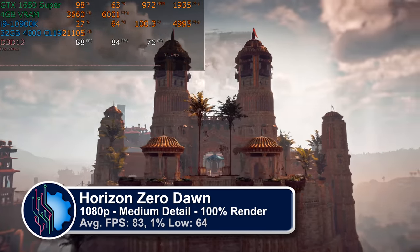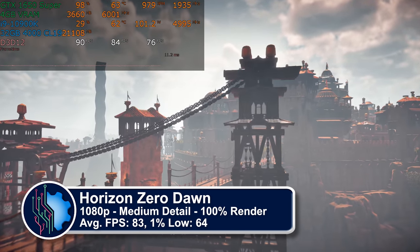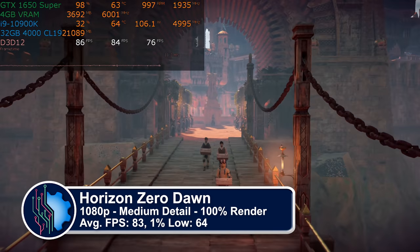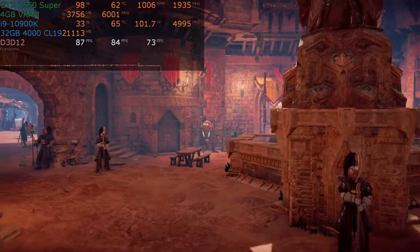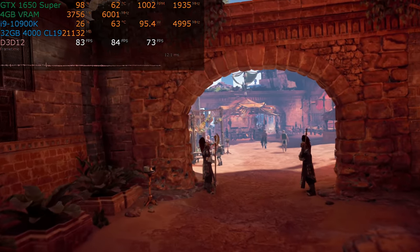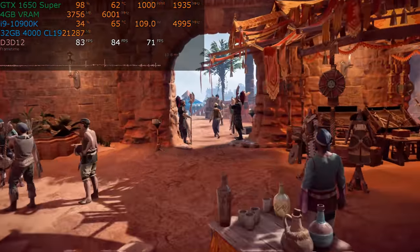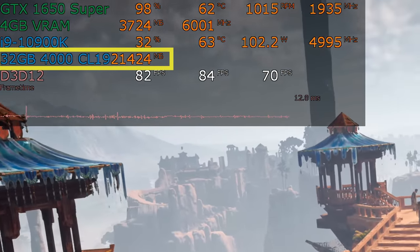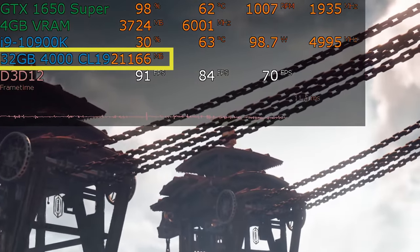Horizon Zero Dawn is probably not a game closely associated with budget graphics cards, yet here we are running at medium detail and getting solid performance. This is the game's built-in benchmark, so it will naturally vary and dip in places, but overall our 1% low is over 60 frames per second, which is very respectable for a budget GPU. I'd like to take this time to point out the main system RAM usage — yes, the game will run on 16GB of RAM.